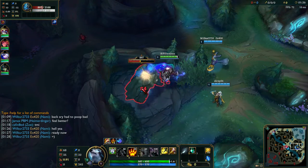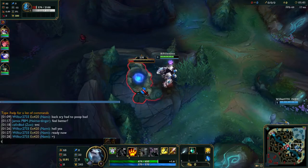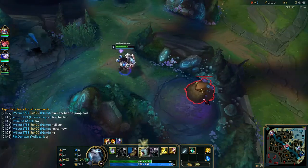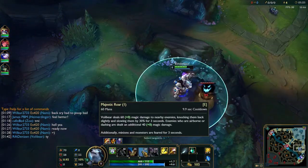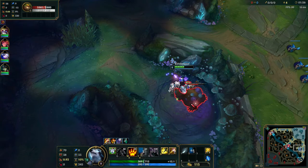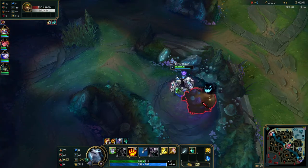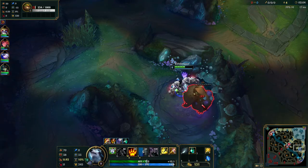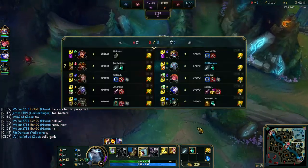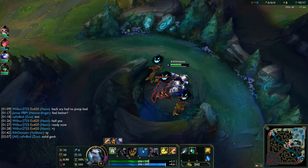When you hit three stacks, you can bite the enemy to execute them — scales off your bonus health and their missing health. Refund it if you bite a minion or monster; for champions, you have the full 20-second cooldown. Your E, Majestic Roar, is no longer just a fear to minions or jungle creep — it also has a knockback on enemy champions, and it deals bonus damage if the enemy doesn't have their feet on the ground. Your Q will suffice for airborne setups otherwise.